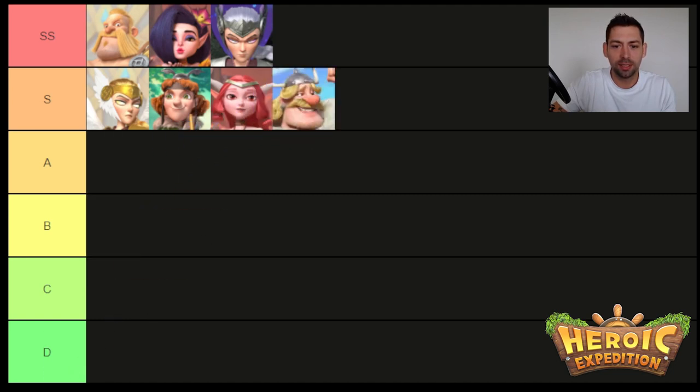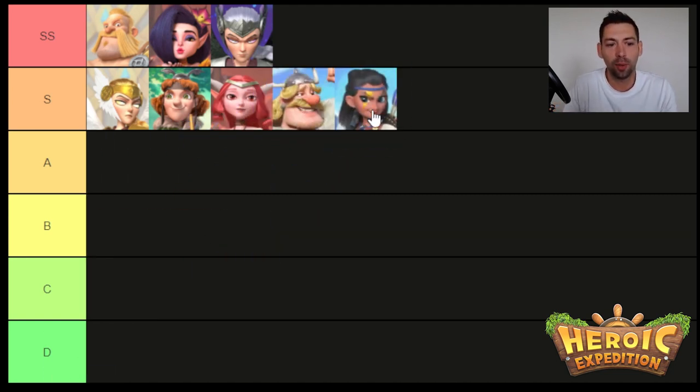The next two heroes go together because they are essentially the same hero — Sylvia and Maria. Maria becomes better once you get an artifact to level 30 and have the right gear. Maria is far more tanky than Sylvia and will do more damage because of her reflections as enemies hit harder in campaign. However, Sylvia is deserving of S tier — she's easier to build, you get so many copies, and I'm still using her on Nightmare 12. She has more synergy with Sarah, and I only have one hero with an artifact level 30, which is August.